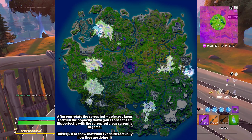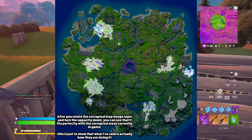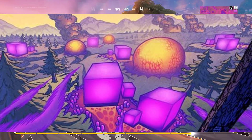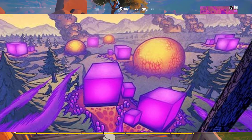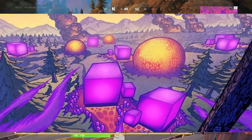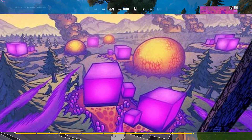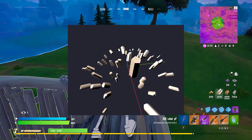As these cubes leave the map, the corrupted areas around the map will become more corrupted and basically spawn lots of little cubes — there's another image here showing that. The purple cubes are the bad ones; the golden cube we're presuming is the good one. We also have a blue cube, but that's not currently moving throughout the season.